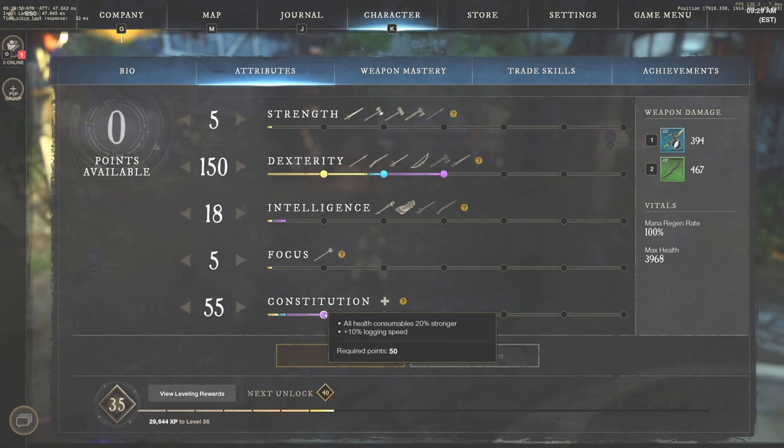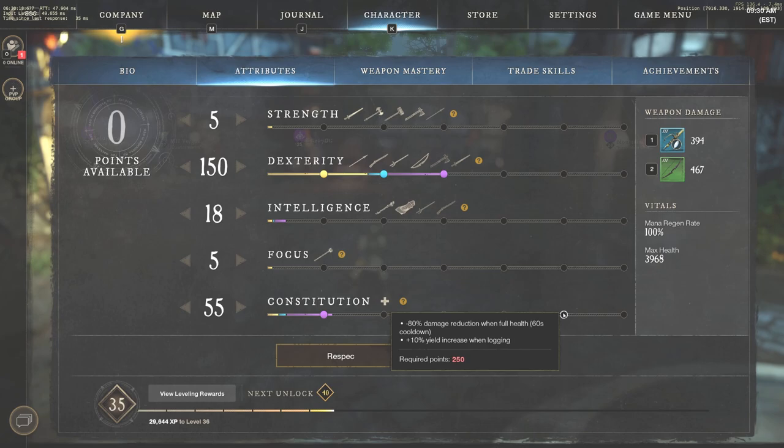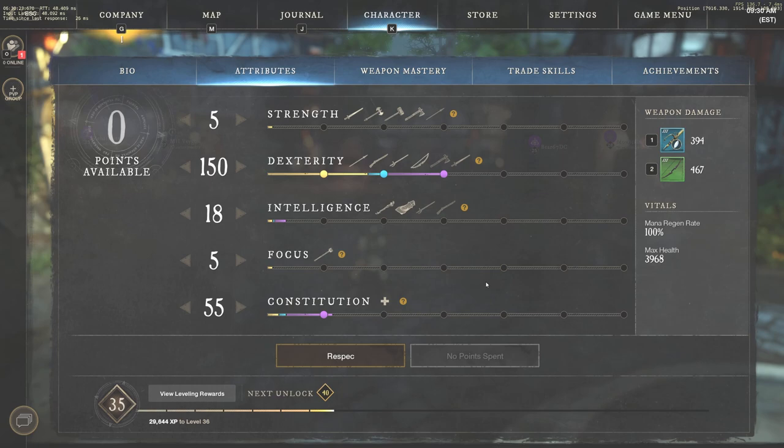Unless you're going a tank build for PvE dungeons, in which case focus more on constitution and get that higher than your damage attribute. But for most builds, get both attributes to 50 and then continue pushing your damage. Key constitution milestones to remember: 200 constitution gives a 20% increase to armor, and the biggest one — 80% damage reduction when at full health on a 60-second cooldown, which is absolutely huge.